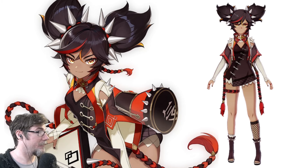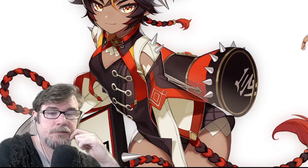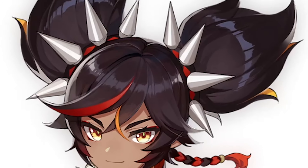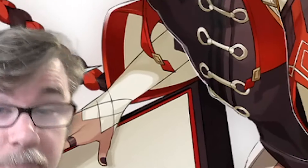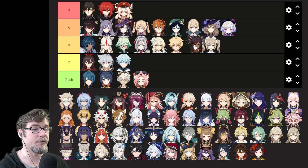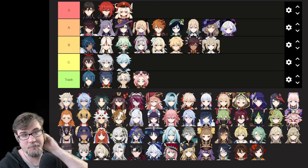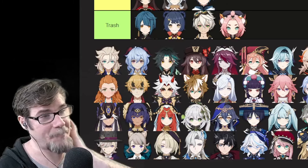It's Xinyan. She's a rocker chick — so do spikes. Okay, we'll put more spikes — and then they just threw all the spikes on her. I kind of agree with this; I think she's more interesting to look at than Barbara. But then you're like, oh God, what is happening? And then you back off.